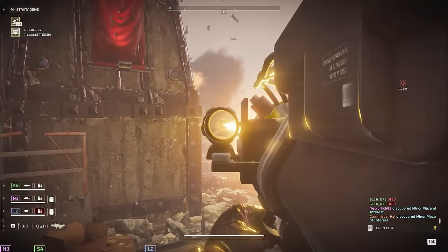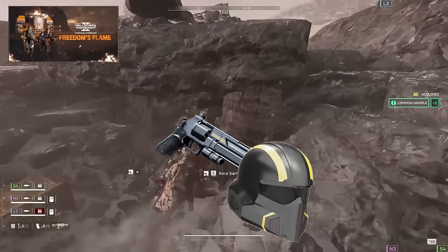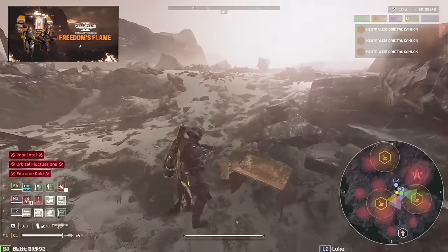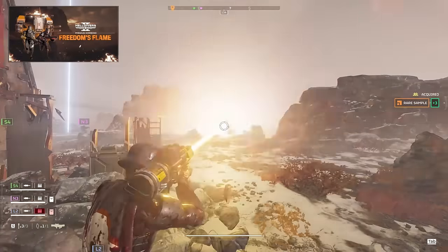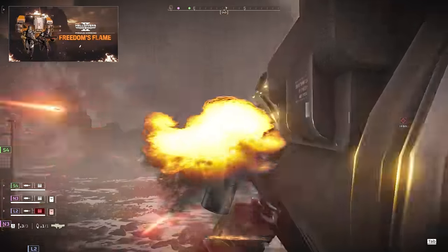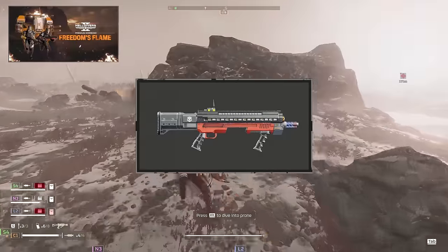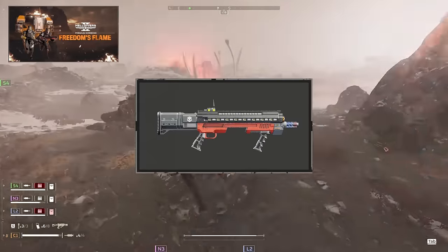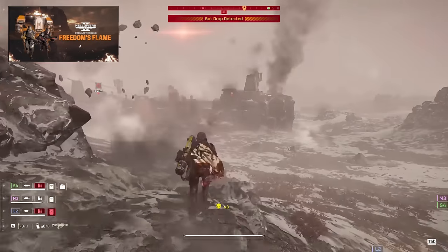Starting out our list, we got number seven: Freedom's Flame. Before y'all try and court-martial me, let me explain — just because I'm ranking this last does not mean it's a bad warbond. It's just too focused on fire to be one of the first warbonds you buy. Being able to cook up chargers with the torture or crisper is nice, but given how many methods we have for sending chargers to the great E710 farm in the sky, it's just not a high priority. The cookout shotgun is an incredible weapon, coming with heaps of stagger and the ability to set enemies on fire, cutting through hordes like a hot knife through butter.